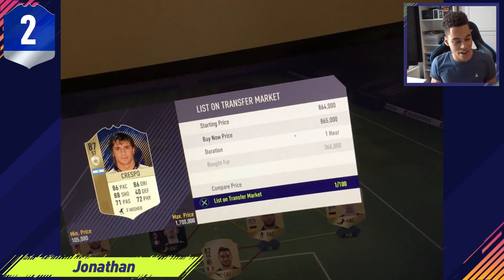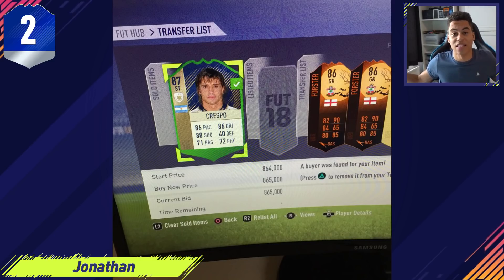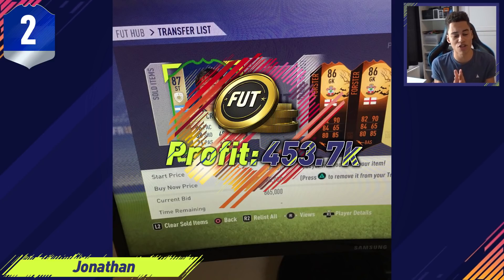In second place, keeping up the full icon episode, we have Jonathan sniping an icon Crespo card for 368,000 coins. It's a lot more expensive compared to the other snipes which were basically minimum price, but Crespo is worth a lot — a striker icon, Argentinian, decent stats, only 87 rated but still great. Jonathan sold his icon Crespo for 865,000 coins. He's also got two screen cards on his transfer list, probably waiting for a tradable SBC which EA didn't deliver. In second place, Jonathan made a profit of 453,700 coins.